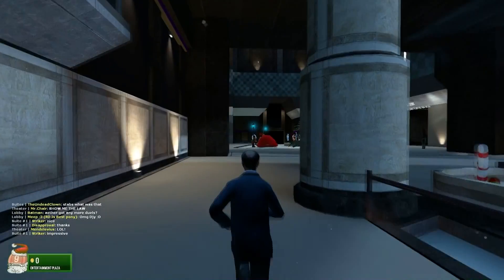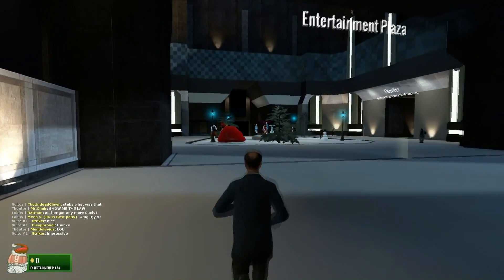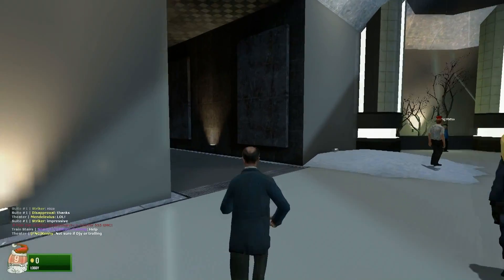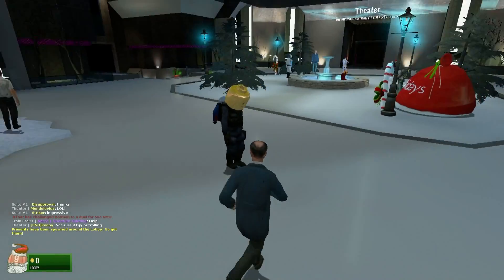Zoe is 2000 coins, so to get Zoe what we need to first focus on is getting coins. To do that you have to play games — games within games. I'll show you how to do that in a minute; I think you have to go to the teleporters.